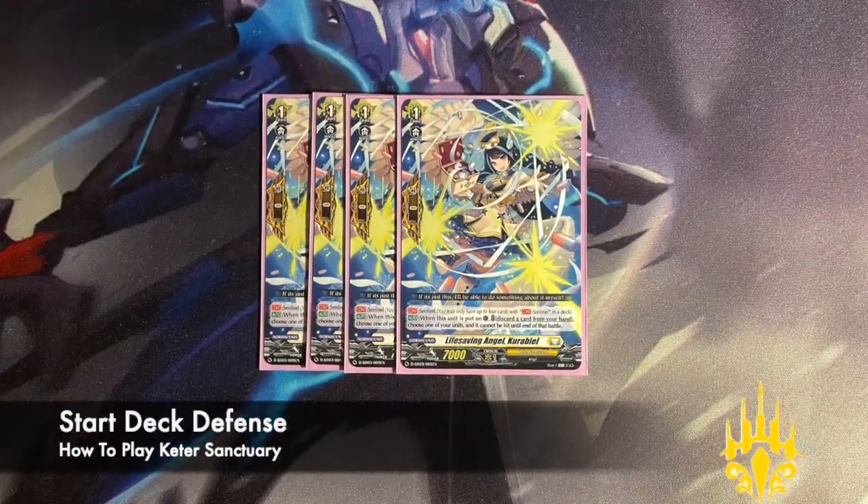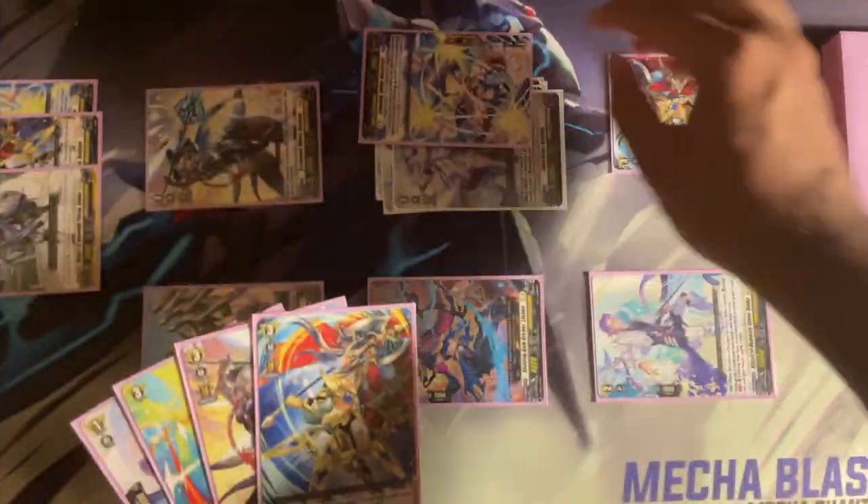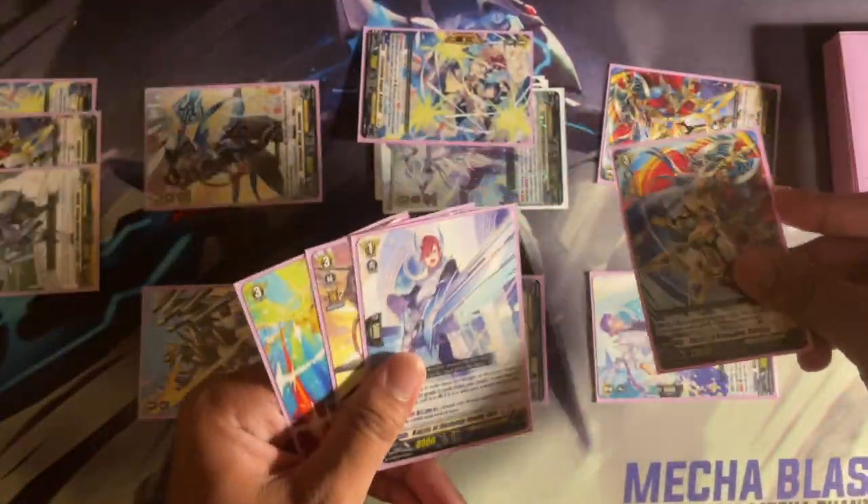Life Saving Angel Currable is the sentinel of the deck, which is normal for a start deck, because when placed on Guardian Circle it can stop any attack at the cost of discarding one.